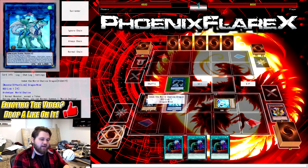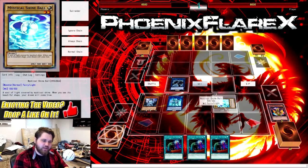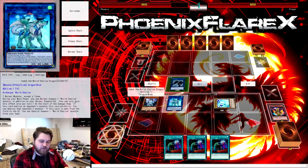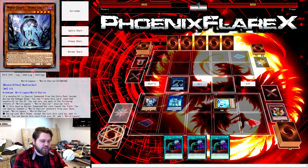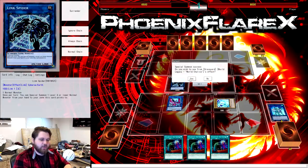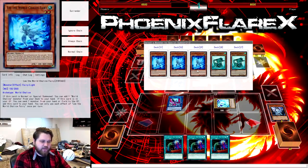Making an M-Dook out of one of the Shine Balls. I'm specifically leaving the Shine Ball here. You want to leave a Shine Ball in one of the two furthest zones away from the side of the field you're working on, because of the way we're going to be structuring things to get to our Nengirsu. We've Tribute Summoned for the World Legacy World Chalice, and then we're going to link the M-Dook and the World Legacy World Chalice away into Nightmare Phoenix, and trigger World Legacy World Chalice's effect.